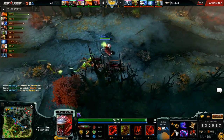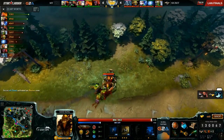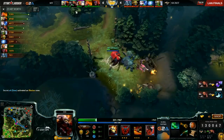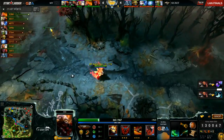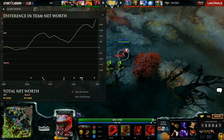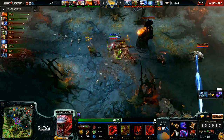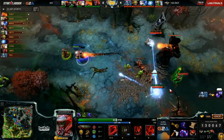KYXY getting the last hit on both of the towers they've killed, securing his Mask of Madness and almost half of a Yasha already. Also Axe getting his Blink Dagger off that. Looking at this gold graph, Malaysia with a very big lead for only ten and a half minutes in. Mostly gold — experience still relatively even. Wisp is also level six now, so Relocate is a threat.